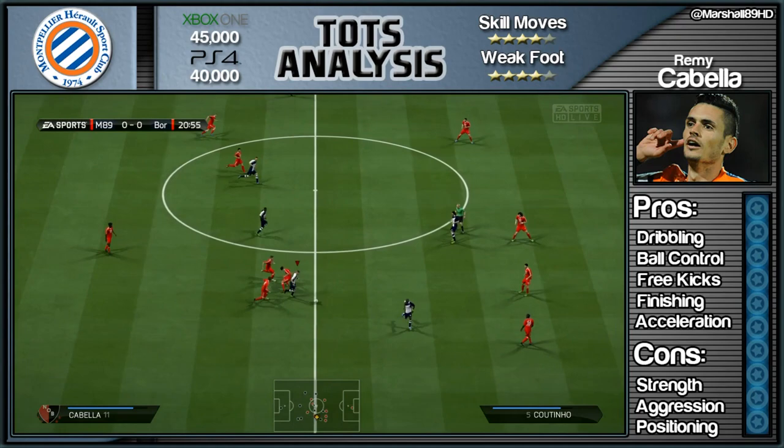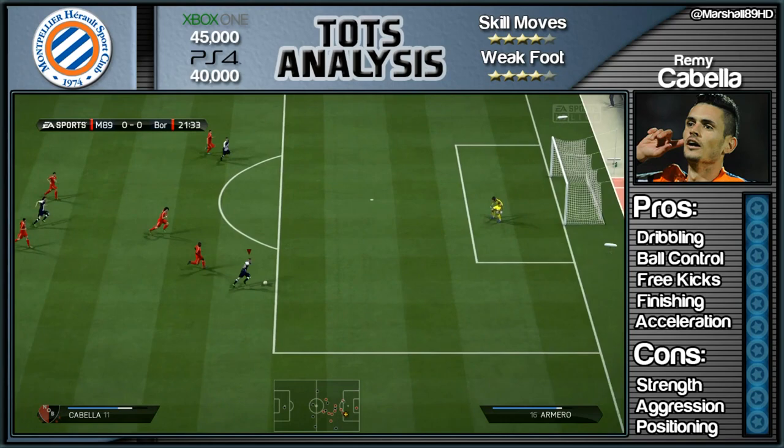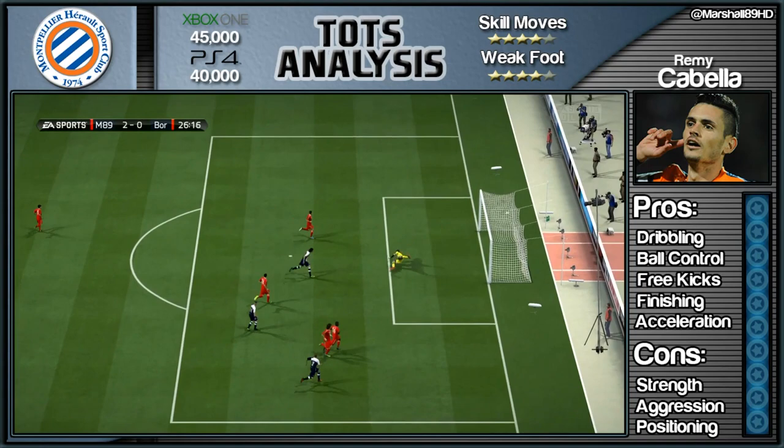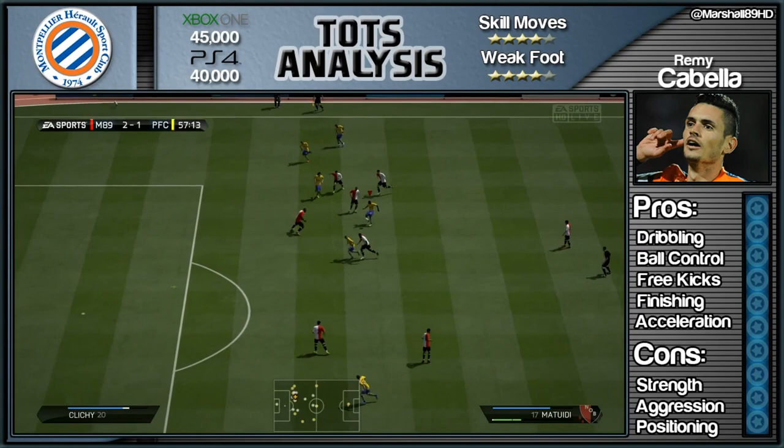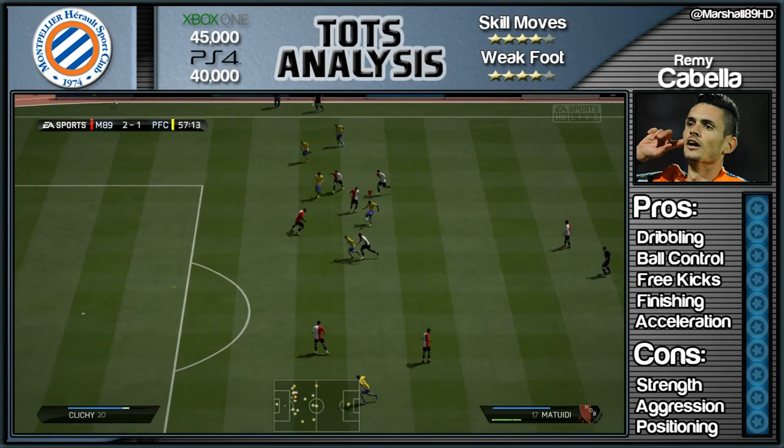His other pros are dribbling and ball control — they come hand in hand. And that is what he can do from deep. Because his positioning is a con: if you are going to play him as a solo CAM, what he does is he pushes up onto the last man of defence and tries to beat them instead of sticking in position and trying to link the play. He is going to play like a second striker because he has got the trait of beating the offside trap, so he is going to stick on the last man and not be there for the passes.